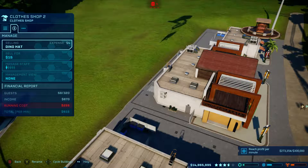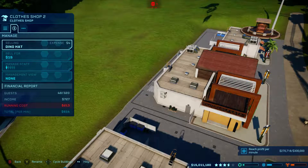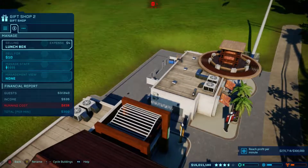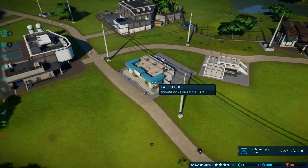My clothes shop has 58 guests out of 320, earning $870 per minute. Running cost is $213, profit is $514. The gift shop has 53 guests, $535 income, $235 running cost, $300 profit. Overall, the first thing I think about is where the highest guest population is.